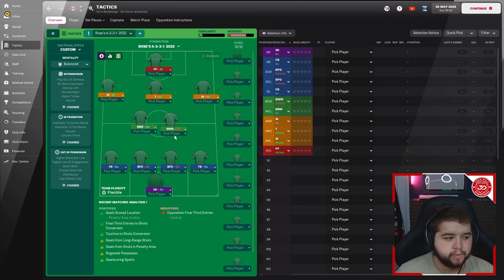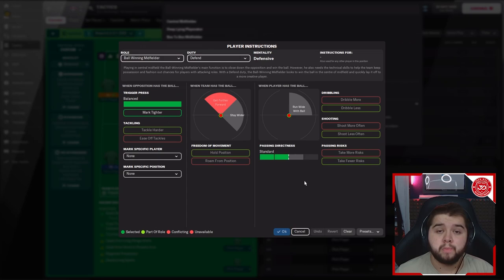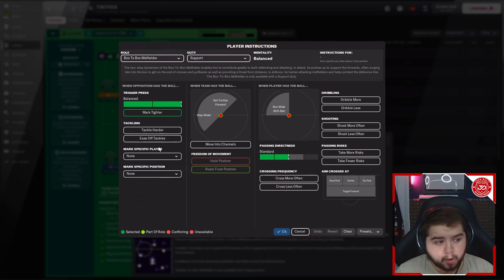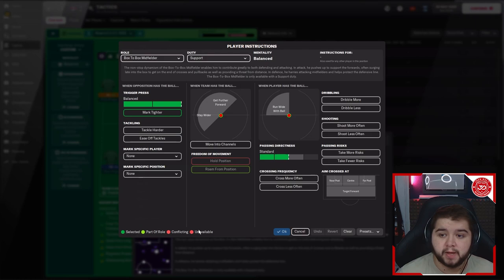In the midfield two: the deeper player is a ball-winning midfielder on defend duty — balanced, mark tighter, standard directness, which lets him ping the ball over the top when needed. Next to him is a box-to-box midfielder on support duty — a role you should never change in this system. It's a perfect mix of defensive cover and getting forward when needed. Balanced press, mark tighter, standard settings only — I don't want him getting further forward too often, moving into channels, or going wide. Just a basic box-to-box who gets up and comes back.